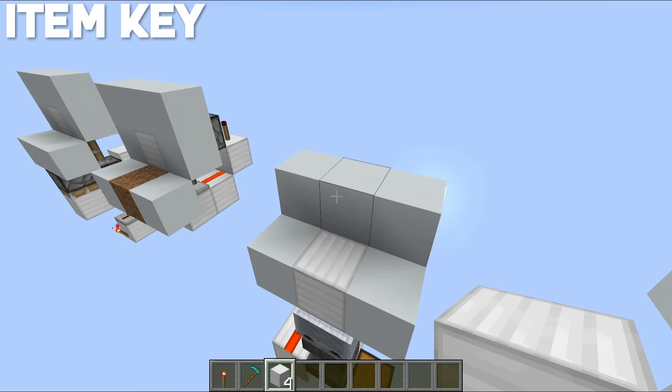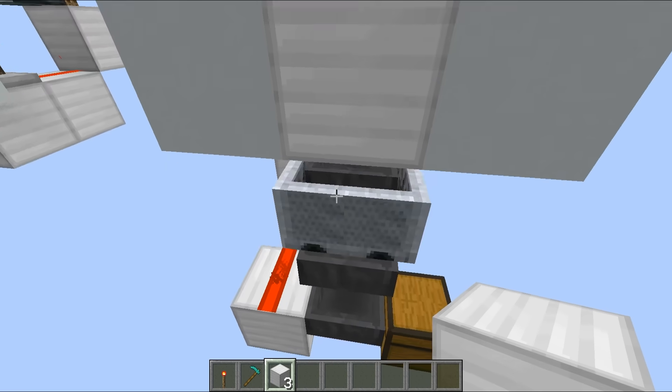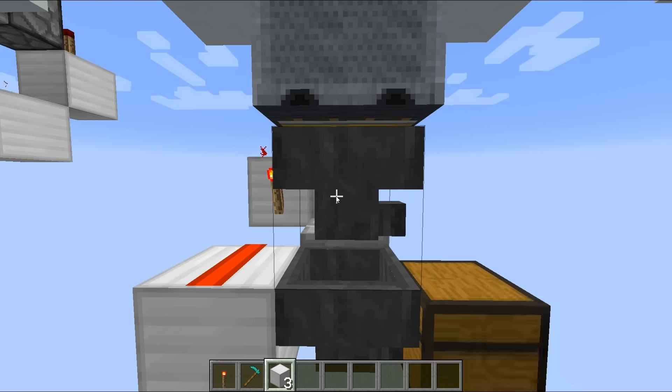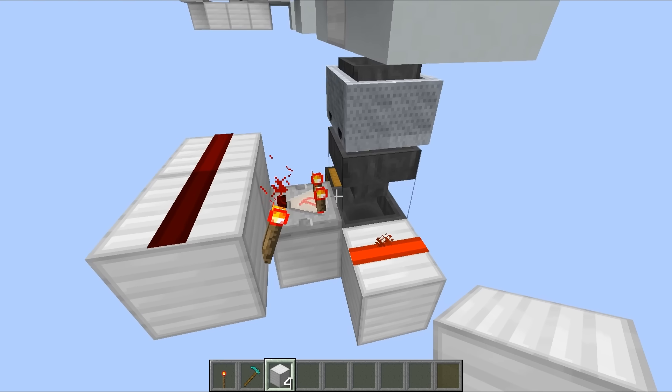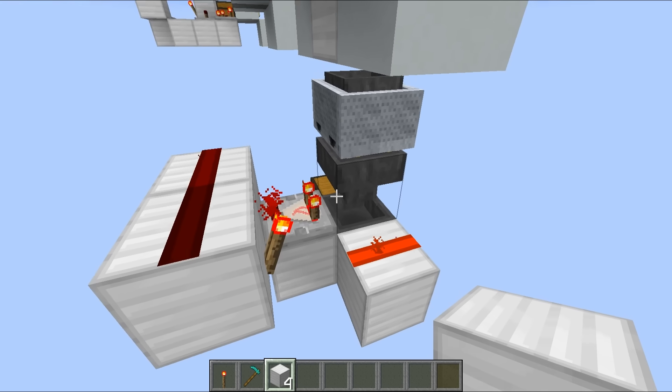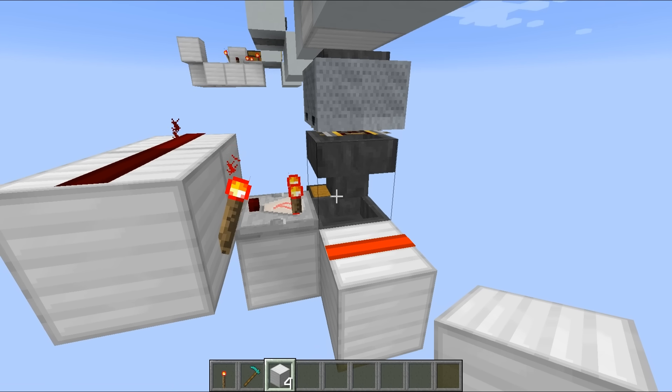For the third time in a row we have exactly the same positives and negatives — this one does require a very specific item in your inventory. But it works differently in that you throw the item onto the floor, it gets picked up by a hopper minecart, travels through an item filter, and ends up in this chest down at the bottom. The redstone for this one is really compact, though we do have a handful of expensive materials to take into consideration.